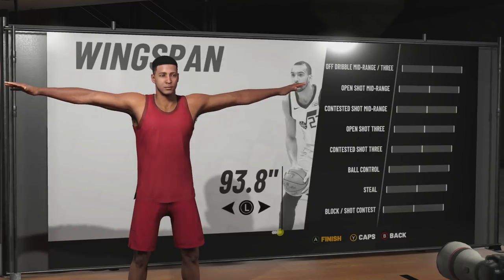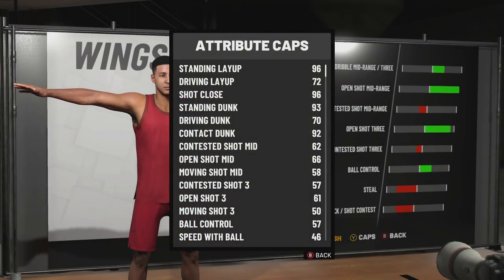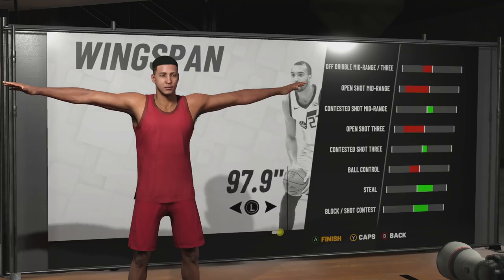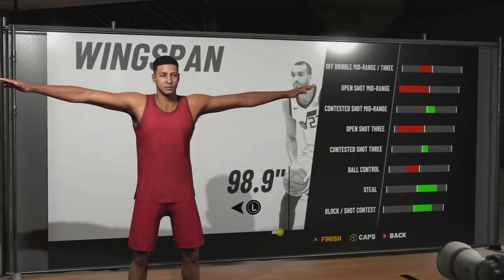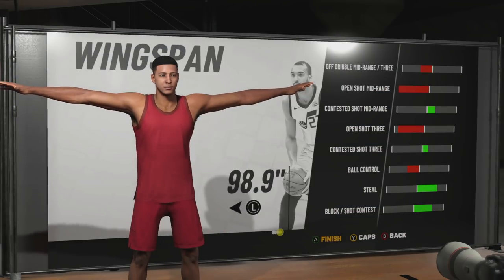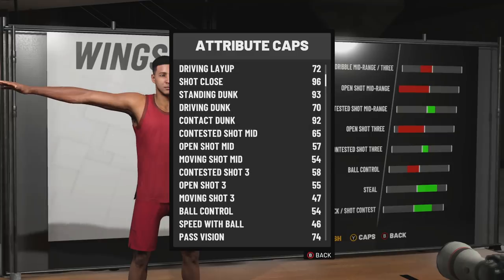You see my shooting is in the low 60s if I leave it at the default wingspan. If I go minimum wingspan, my open shot goes into the mid 60s. But it's just not worth it, man. You got to max out the wingspan, in my opinion. I go down to high to mid 50s for mid-range, but honestly, if you know how to time your jump shot, you'll be fine.